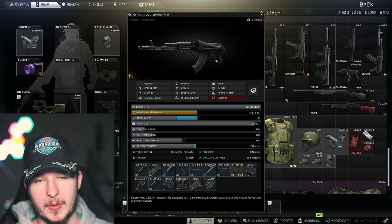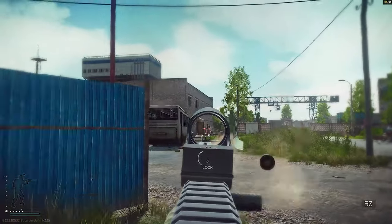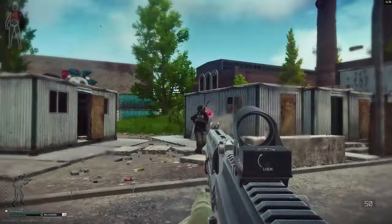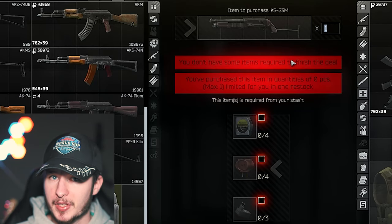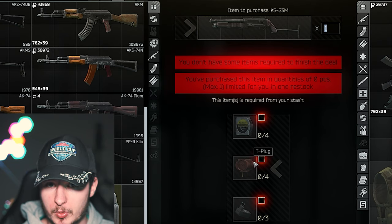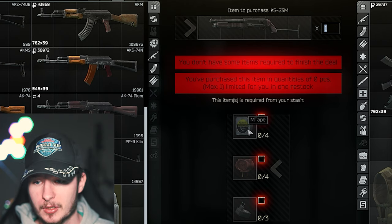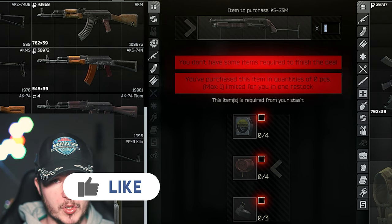The AK-103 is similar to the SKS — Battlestate Games gifted you 7.62 BP ammunition, so use it with either weapon. You can modify it to decrease recoil and increase ergo. It's not my number one recommendation but it's a valid budget option. Also — I didn't realize we have a KS-23 barter from Jaeger Level 2. You can play the KS-23 with easy-to-find barter items, especially from Interchange loot runs. It's a very overpowered gun — use flare or star ammunition to blind your enemies. It's so broken and funny to use.